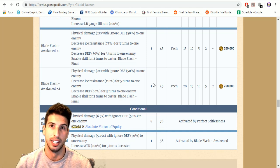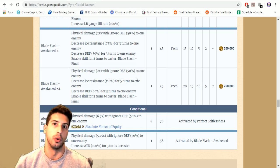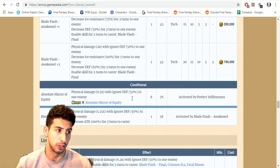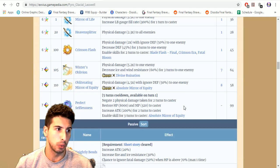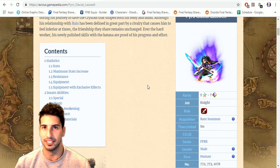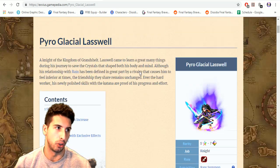If you chain with another character that has a big final chain hit like Axe Star or Xenothe Betterstar, you can deal a lot of damage. Absolute Mirror of Equity chains with itself at 6.5 times multiplier with 50 percent defense ignore. CG Laswell is good but there are better physical attackers out there. If he's your only unit, go for it — it'll be worth it.